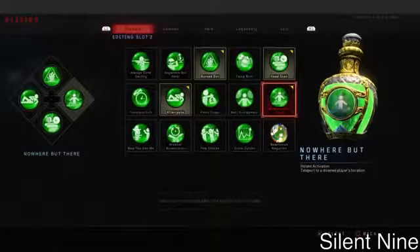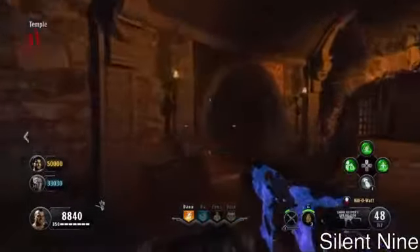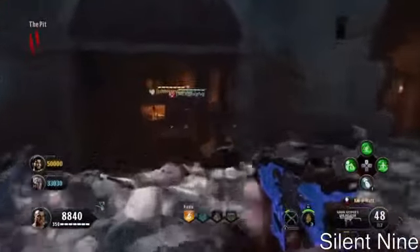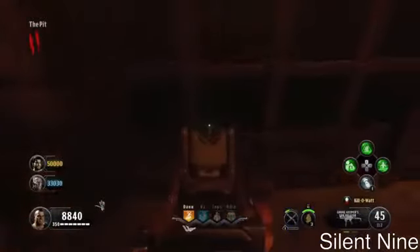After you bring that, load up into the game. When you load up, you want to come all the way over here to the buildable bench — right over there. This is where you want to go; it's where you normally would put the shield.